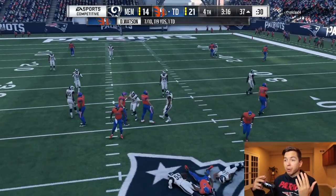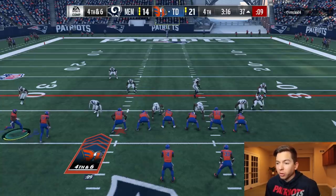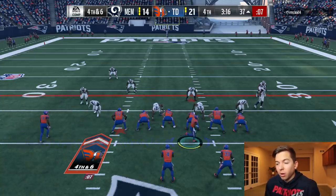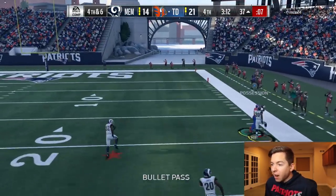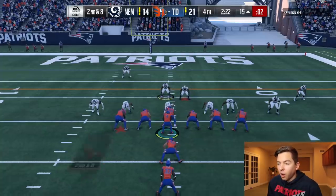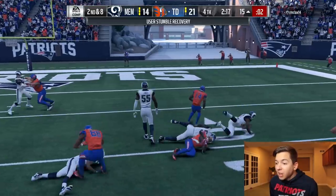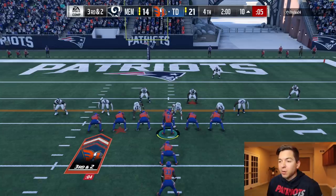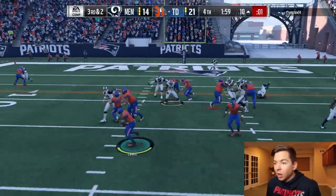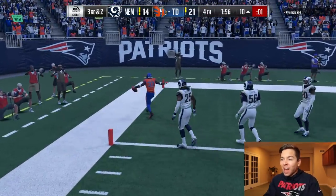This would be a 54-yard field goal, which is way too far for Greg Zuerlein — well, at least in Madden. So we're going to go for it. Put Tyreek Hill in motion — Tyreek Hill's wide open, get it there, catch that. We're just going to bring this all the way down to one. Come on Lewis, find a crease. Dion Lewis, keep your balance. Oh my, that could have been it. A field goal here puts us up 10, so there's no reason to do anything but run the football. I have a feeling he's going to run commit, so I'm actually going to try to get to the outside. Oh we got him — Dion Lewis, touchdown! That's the game.